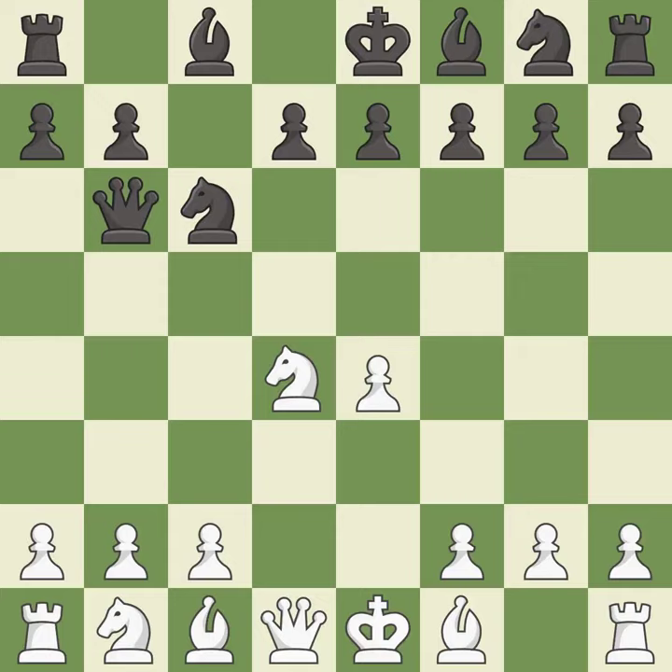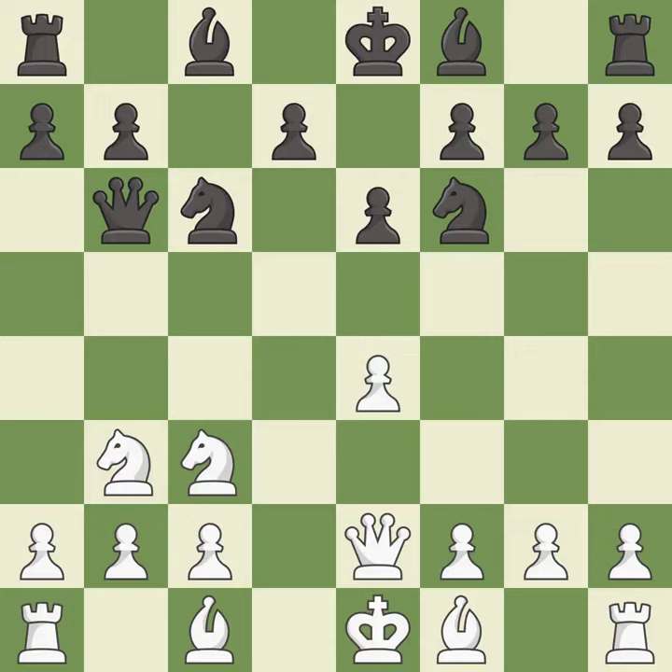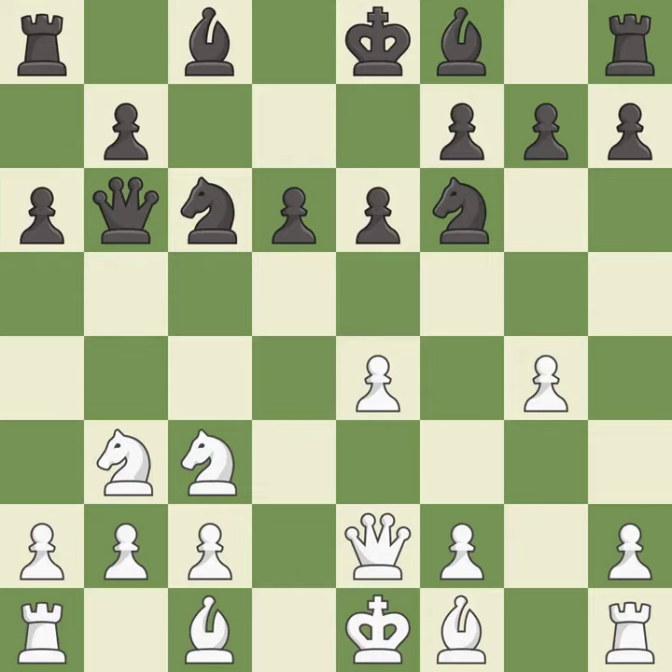Qb6 develops the queen and attacks the knight on d4. This move puts the knight on a safer square. This threatens to win a pawn. This defends the attacked pawn. This prepares the bishop for development. This activates a queen by developing it off of its starting square. The bishop is ready to be developed to an active square. It is the last book move. This permits the opponent to kick a knight — it is an inaccuracy.